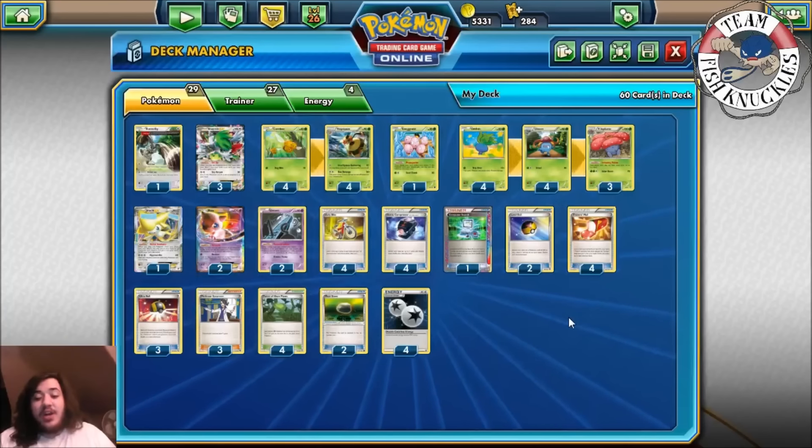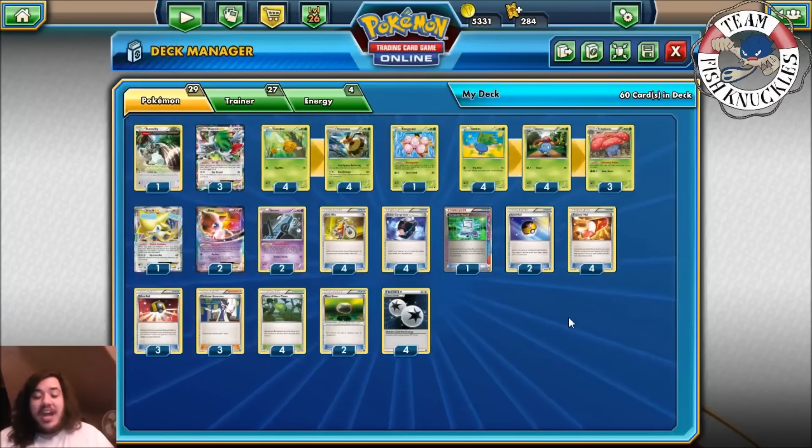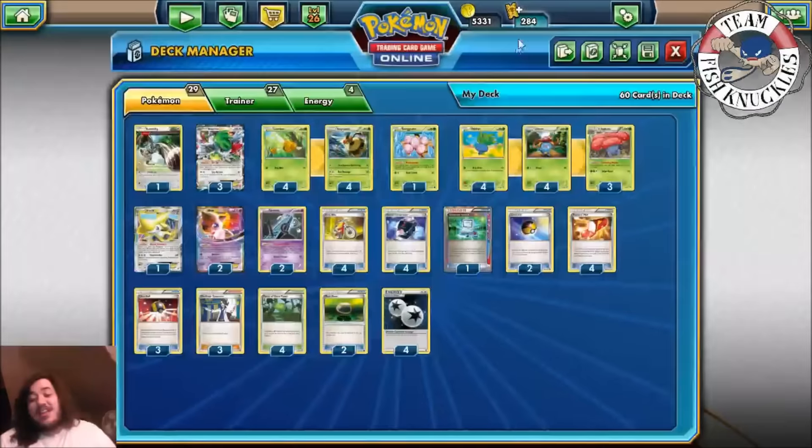The deck only plays three Sycamore, which might seem crazy, but remember you have Acro Bike, Battle Compressor, Trainer's Mail, and Ultra Ball. The whole point of the deck is that turn one you're going to burn like 30 to 40 cards out of your deck, and then you'll have maybe 20 or 10 cards left. Four Dusk Stone and four Forest of Giant Plants — each player's grass Pokémon can evolve during their first turn.